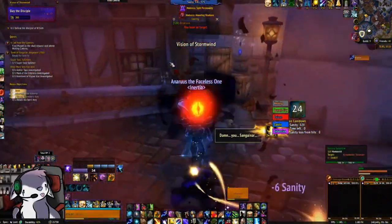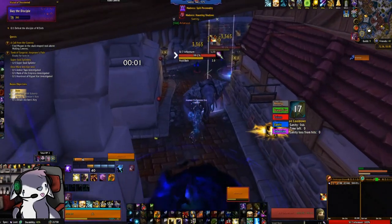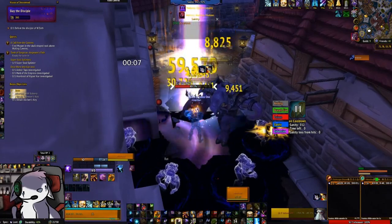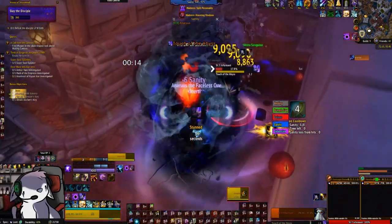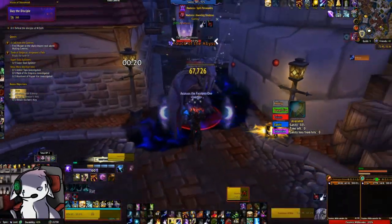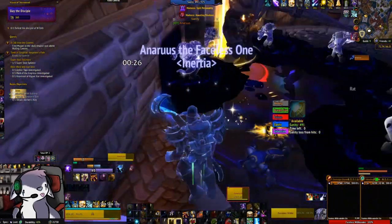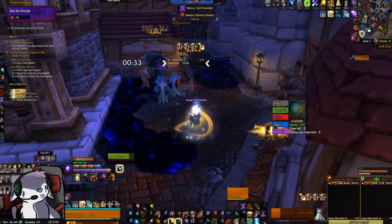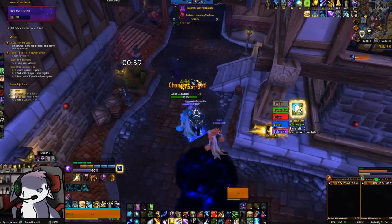Thankfully, killing her gets me some sanity, and I grab the sanity potion to top me off. The Informants in Stormwind do Touch of the Abyss, which you definitely want to interrupt because they'll stun you for 5 seconds. I take a chunk of health damage, I don't interrupt the Touch of the Abyss, and I start bleeding out. I use a health potion to try and top me off, I Typhoon them back, and there's another Haunting Shadows underneath my Split Personality — this run sucks. But since I'm posting it, you know I succeed. In the end it all works out.